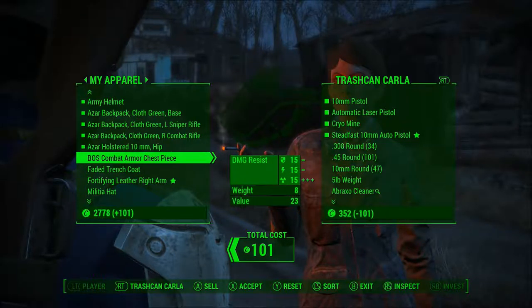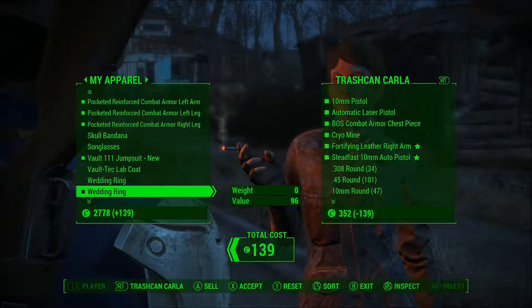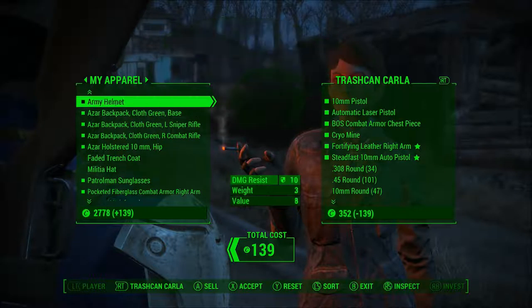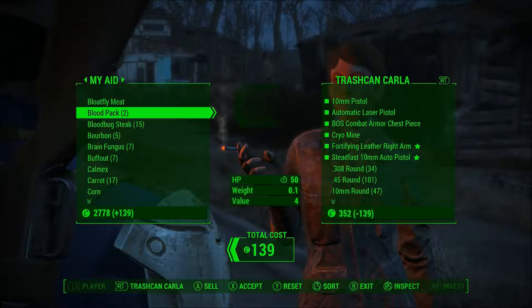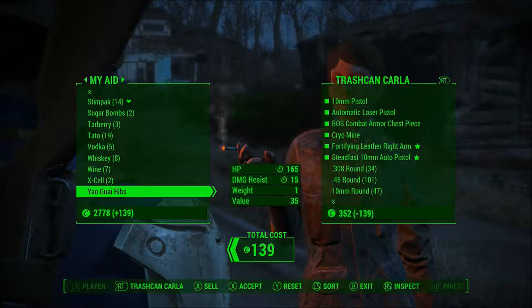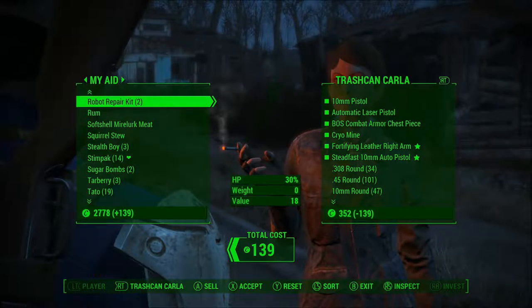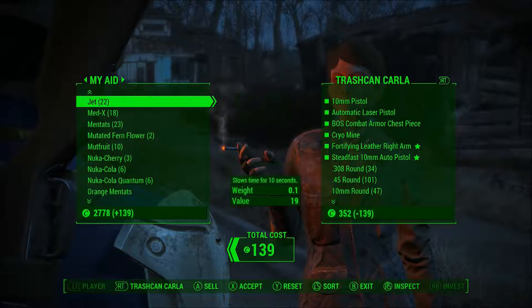Faded trench coat — I might as well keep that. The BOS combat armor paint job is not necessarily the best, so I'm gonna get rid of that. Militia hat I'll keep. Don't I have anything else? Must've sold it all. It's always such a struggle, because some of this — my brain goes 'I need this,' and then it's like, no, I don't use it. At least not enough.